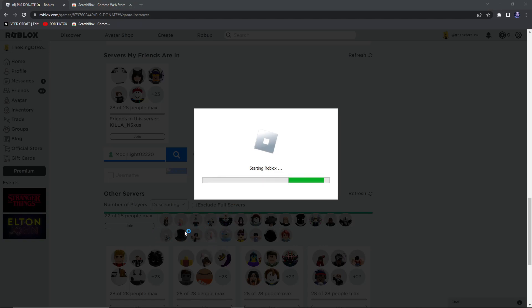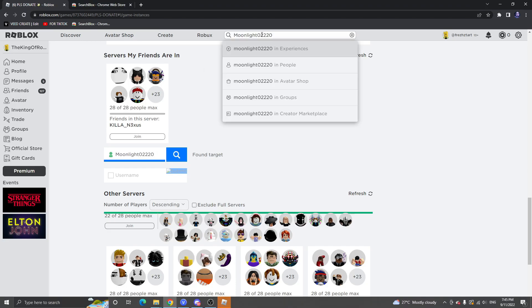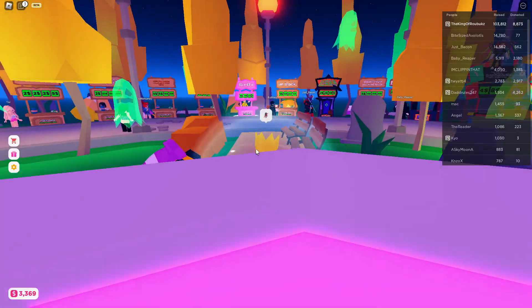So now I'm going to join. And that's how row search works. Let's see if she has her joins on. So yeah, her joins were off, and as you can see, we still managed to join her.